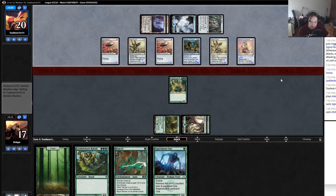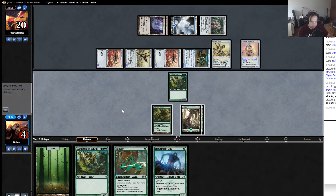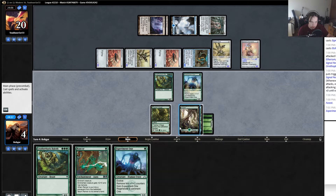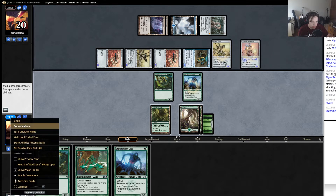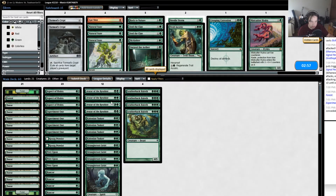I also can't block any of them currently, and there's an Etched Champion - this is one of the best hands I've seen out of this matchup. I'll play down Experiment One. One, two, three, four, five, six, seven, eight, nine, ten - yeah I'm dead.